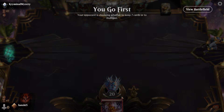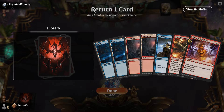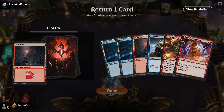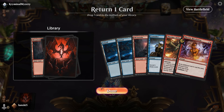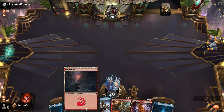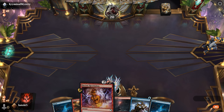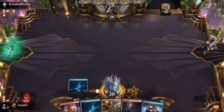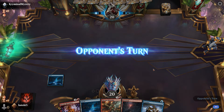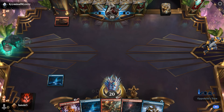We only have one land so we have to mulligan. This looks more promising — two islands and two mountains. We'll put one mountain under our library because we have Electric Revelation, which we can use later to discard a land and draw two cards. We also have Consider on turn one, so we can surveil one and draw a card, then play the Alchemist on turn two. That's a very good hand.